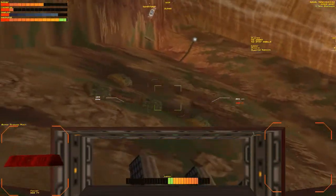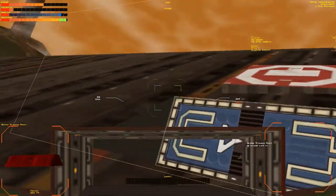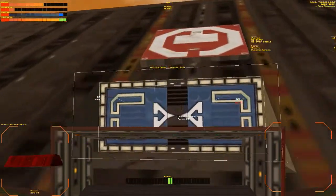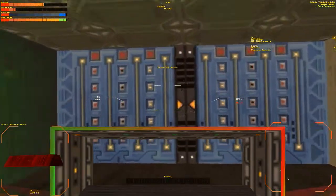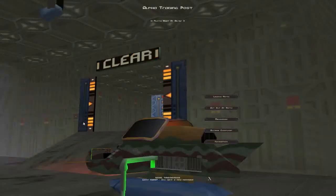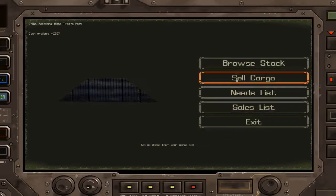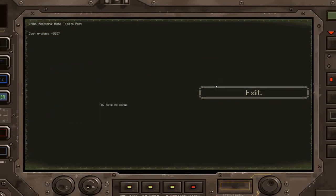I did play about an hour of this to get used to the controls just before I started this let's play, and that was actually how I died in that hour — I killed a guy, picked up his stuff, and before I could finish looting the rest someone decided I was low level and an easy target and just killed me. Let's get in here and sell this stuff. Sell cargo — 500 each! That guy was worth killing just for the gems. It's gone up by about 7k.